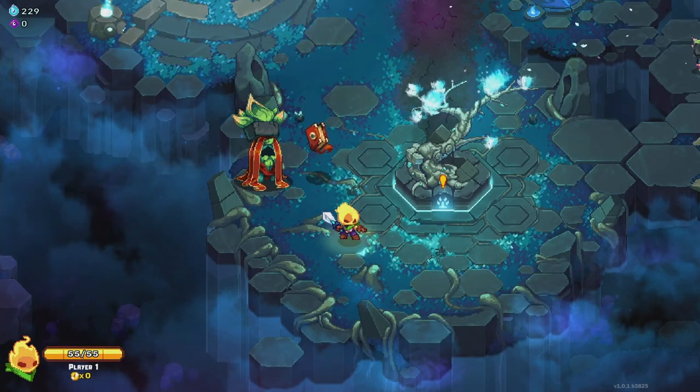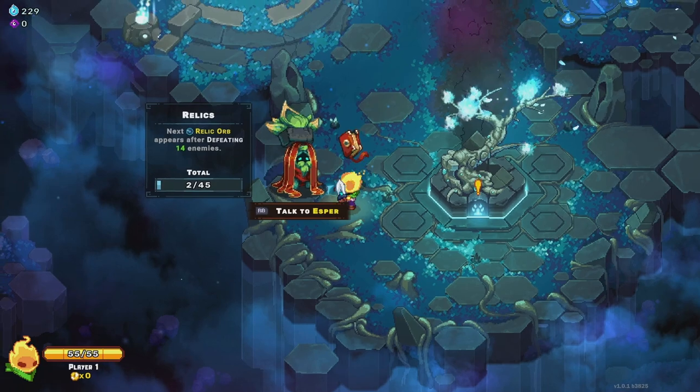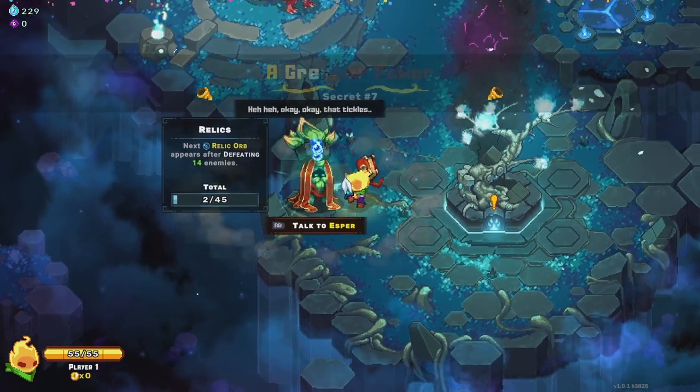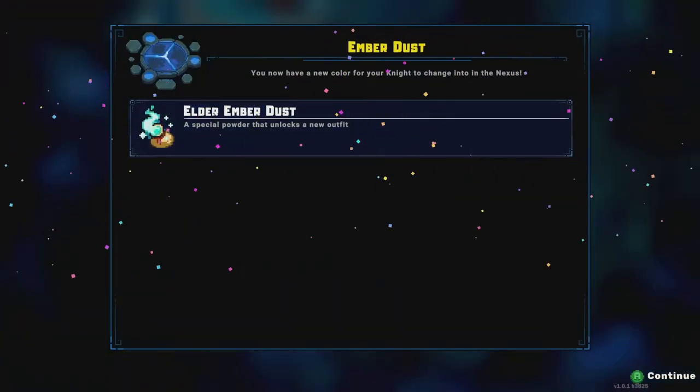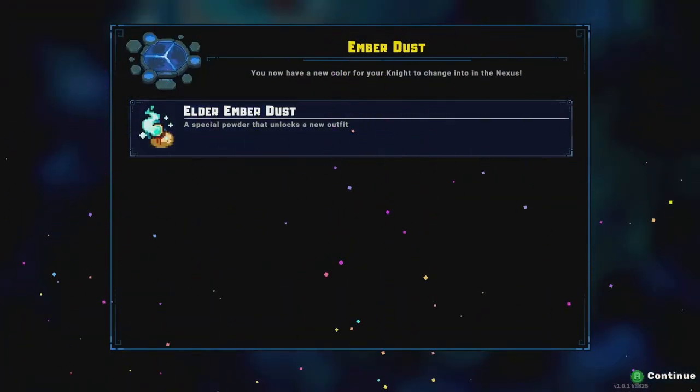Secret 7 is a very simple one. All you have to do is smack Esper three times with whatever weapon you've got — A Greater Power. Secret 7 unlocked. You'll see you get different things here, like a Special Powder that unlocks a new outfit.